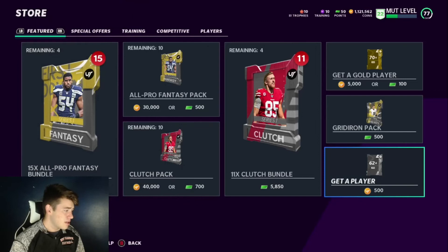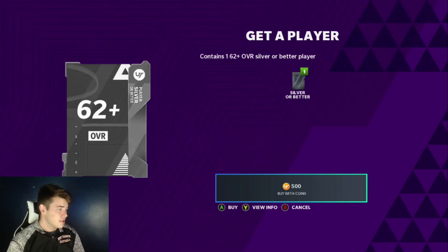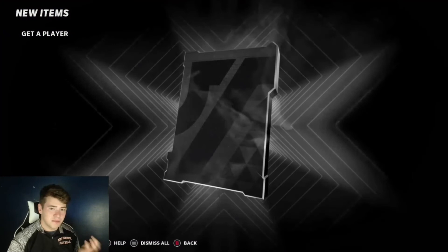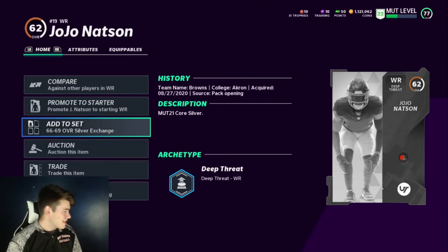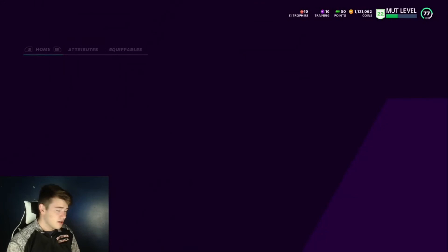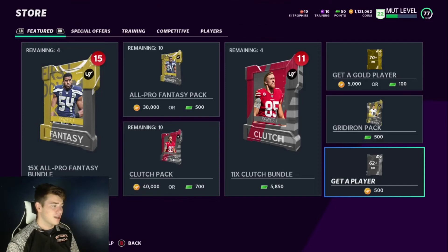I've tracked little opportunities of opening these packs and the odds work out — even if you pull 62 overall silvers every single time, it is almost the same price as buying the low overall golds outright. If you just keep putting 62s into exchange sets, it is almost the same amount of coins as just buying a 70 or 75 that goes into the set. You keep rolling and eventually get a high overall silver, then throw that into the gold exchange set. It might seem boring, but that's kind of how it is with some methods.